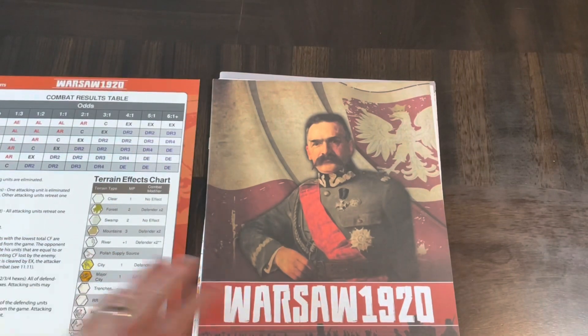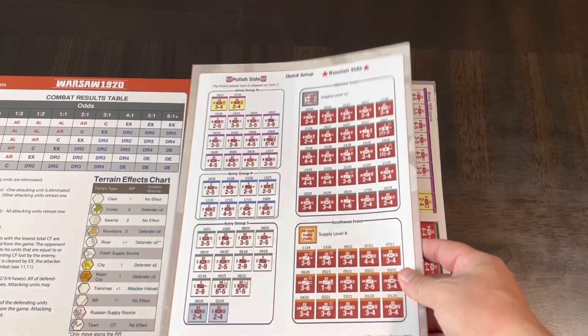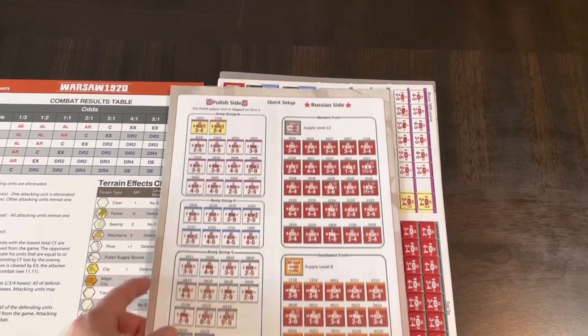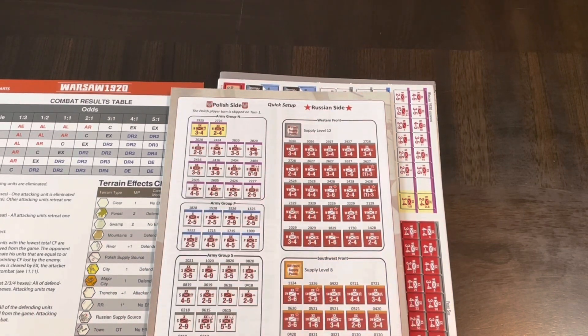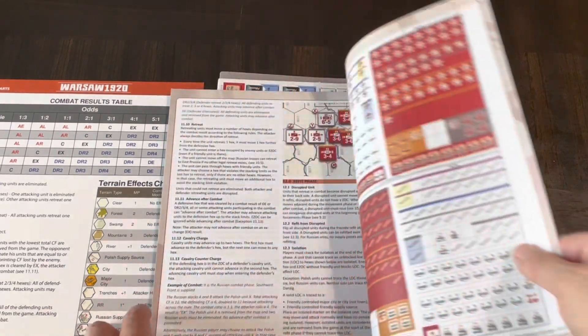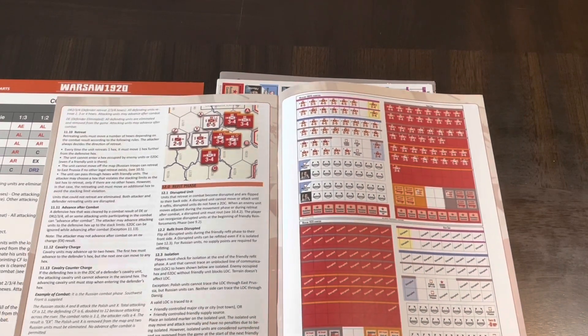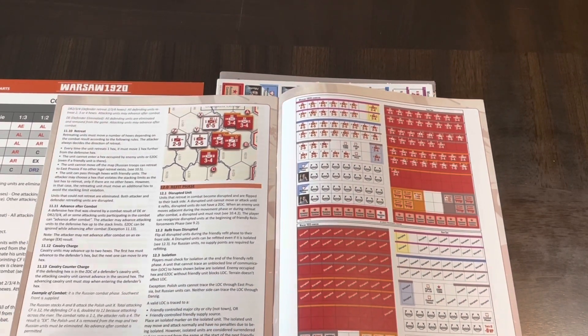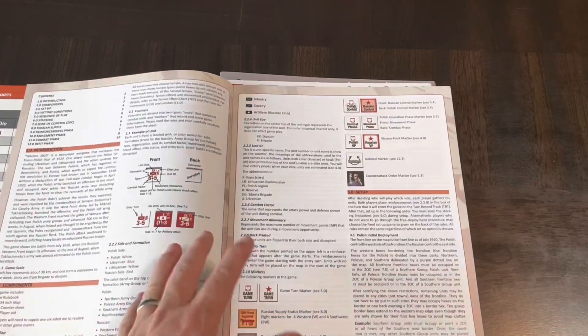Then you have the rules, which are only 12 pages — so not that complex. In fact, you've got your quick setup on the back, on the last page, which is nice. You have your counter manifest on page 11, so really you're looking at about 10 pages of rules. That should be easy to get into — and actually less than 10 because one of them is the cover, so nine pages of rules.